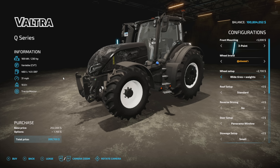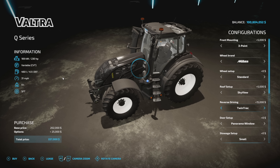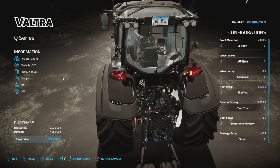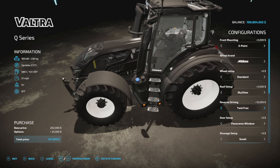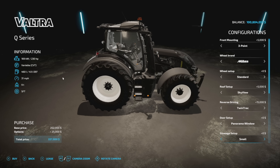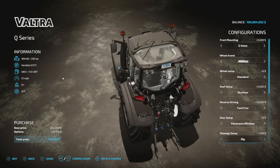Nothing too wild in the wheel options. For the roof setup, there's a standard option as well as a sky view, which looks pretty sweet. Reverse driving can be enabled or disabled - you can remove the twin-track feature altogether if you're not going to use it. There's a door setup with a panorama window and a second door on the left or right side, plus a small or big stowage setup.